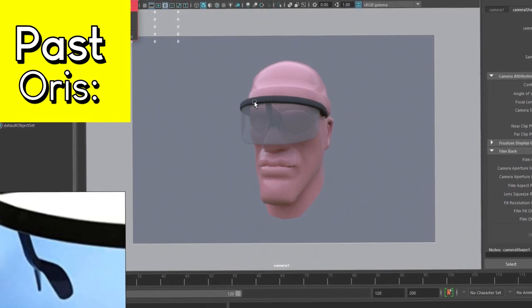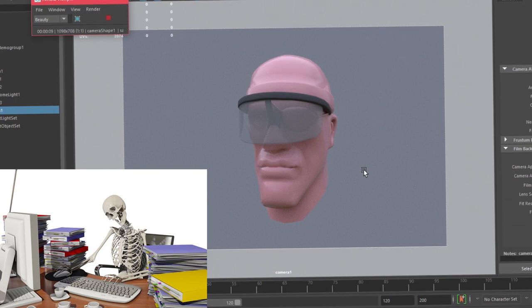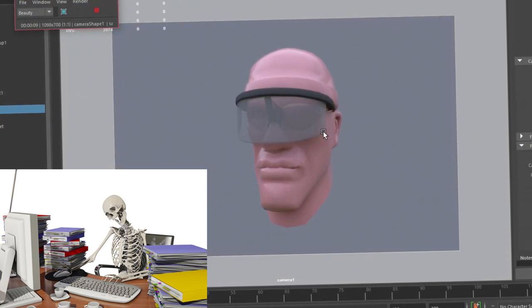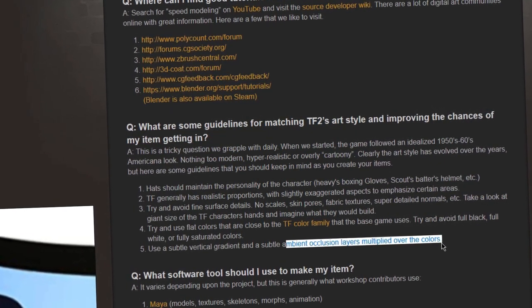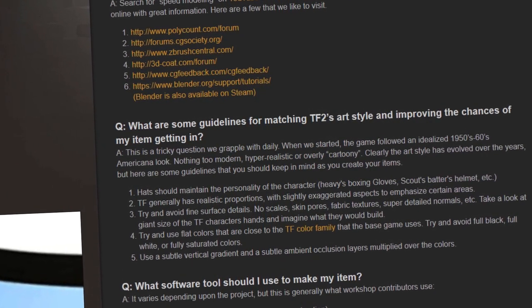So right now we've got the model — just simple glasses, not too much of anything. We're going to add some textures now, and it might be a bit difficult because I'm not sure how transparency works, or how ambient occlusion layers multiplied over the colors works, since I've never done that before. I'll see you in the texturing stage and hopefully I can work it out.